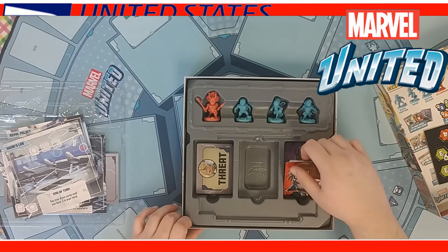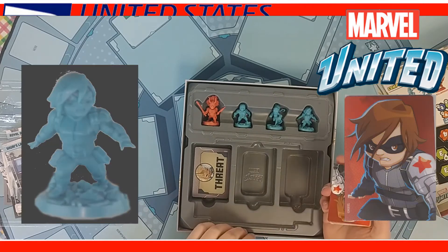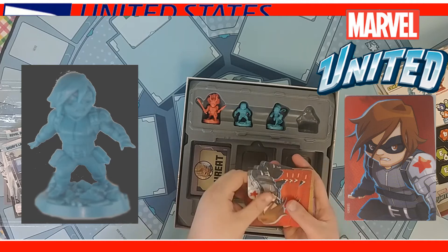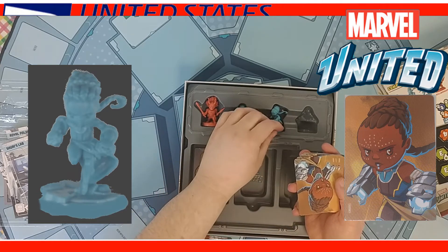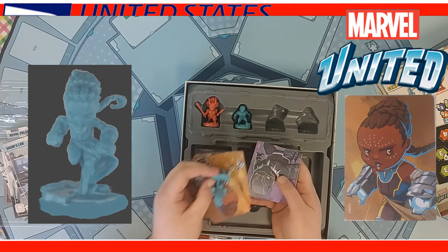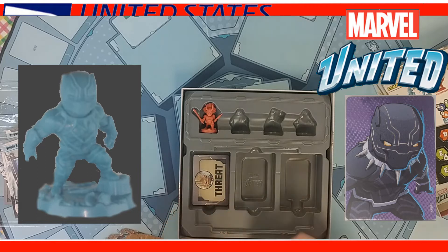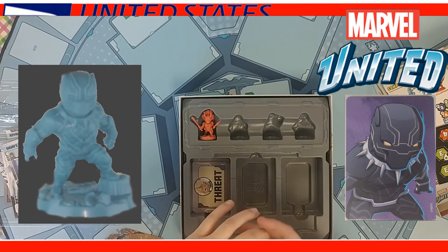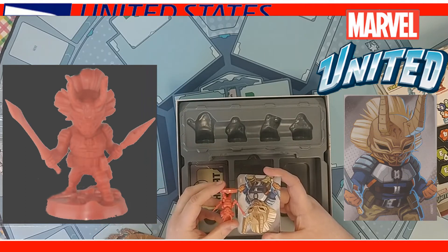You've got your character cards here. This one comes with Winter Soldier, which is this miniature. And a character called Asher Eye, and her cards. And Black Panther. And the villain cards — Killmonger. You can always tell the villains in this game because their plastic is red, unless you paint them.